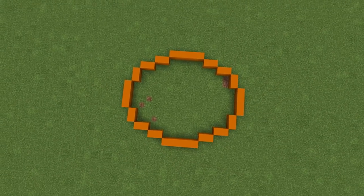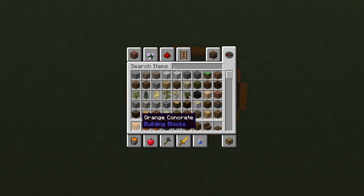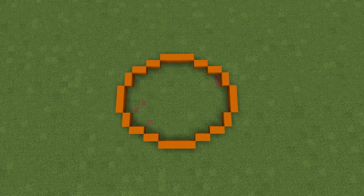So this is what I've got as an outline. You can pause the screen to see the dimensions of our pumpkin. We're going to be using a lot of orange stuff — orange concrete, orange terracotta, some orange concrete powder, green terracotta for the stem, and we'll bring in some spruce and the spruce family along the way.